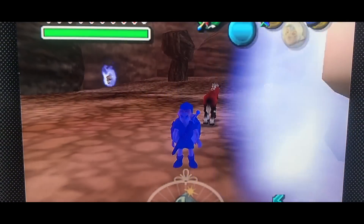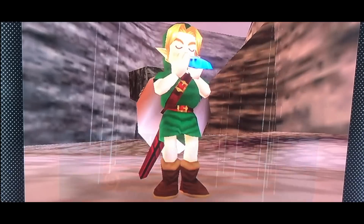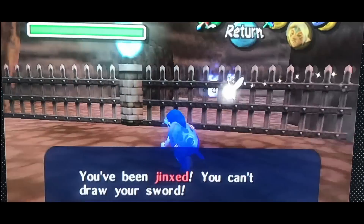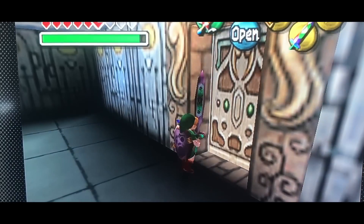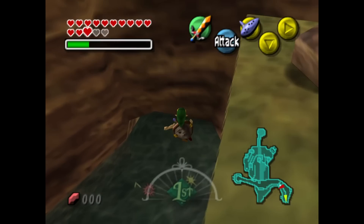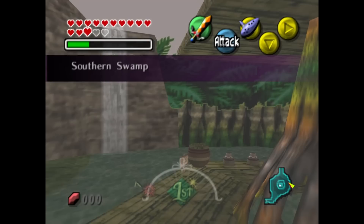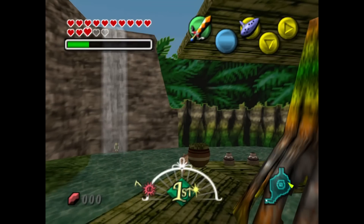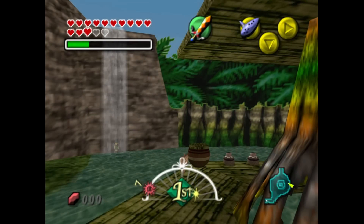The Song of Storms also has other applications, namely purging curses, and is an easy way to quickly get rid of being jinxed and having to constantly see that prompt. It also lets you skip the Bombchu puzzles on the moon if you play it for the Gossip Stones. If you follow the river in Ikana Valley, there's a load zone that if you enter it will spit you out at the waterfall next to the hag potion shop — a possibly even quicker way to get to Woodfall from Ikana than the Song of Soaring.